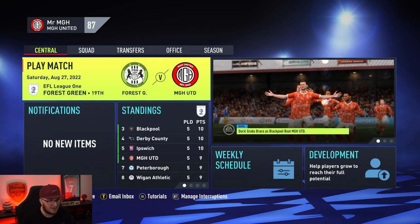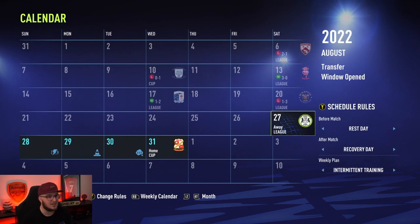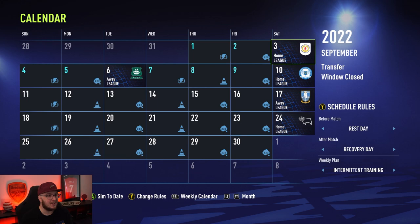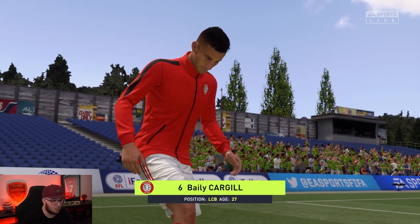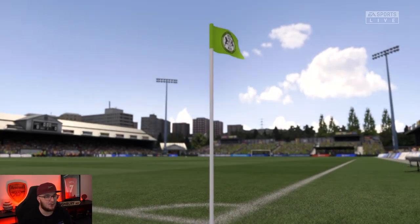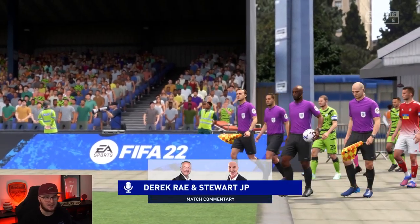Let's get into the first game of the episode. After this we have a cup game and then a couple of league games that should be winnable. Can't wait to play against Derby — I think that'll be a really difficult one. And it's another game for Bailey Cargill, Captain Cargill, against his old team. I wonder if we can get a corner, whip one in and score a header with him. That'd be pretty cool.